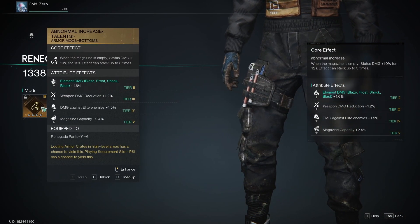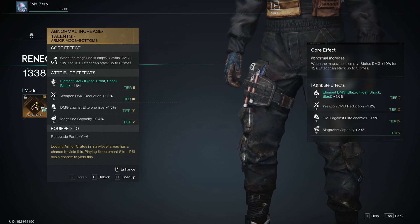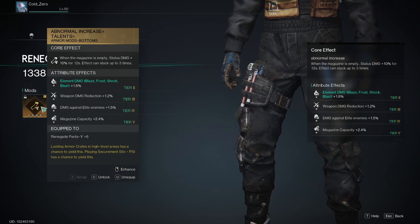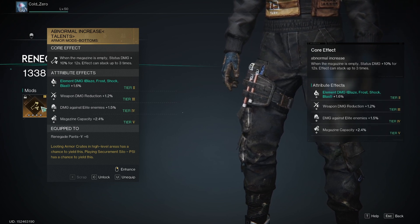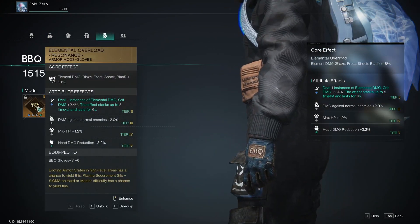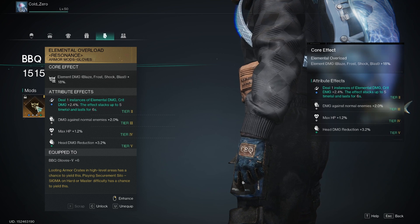For your legs, you'll be using Abnormal Increase. What this does is when the mag is empty, status damage plus 10% for 12 seconds, and the effect can stack 3 times. Basically, you're going to want to make sure you are full-dumping your mag every time — you don't want to reload at 1, 2, or 3 bullets left. Full dump your mag every time so you're getting this plus 10% damage bonus each mag. For the Barbecue Gloves hand slot, you're going to be using Elemental Overload, which increases your elemental damage by 18%.